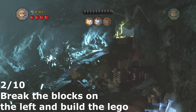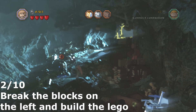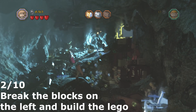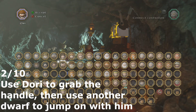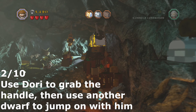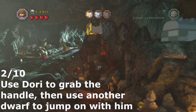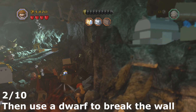For the second minikit you break the blocks on the left and then build the Lego. Then use Dory to grab onto the handle. Then use another dwarf to jump onto the chain with Dory. Then you need to break the wall with a dwarf and the minikit will be behind the wall.